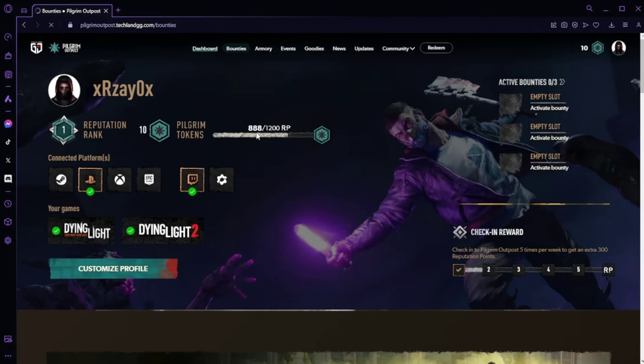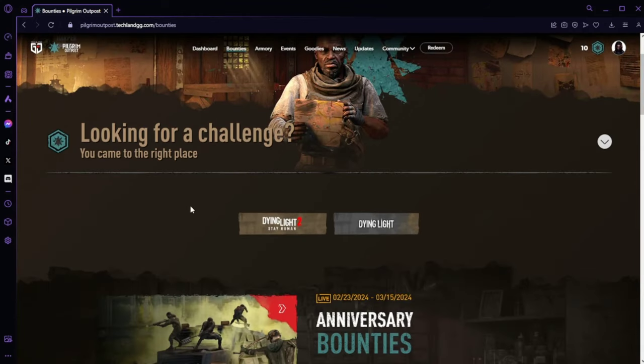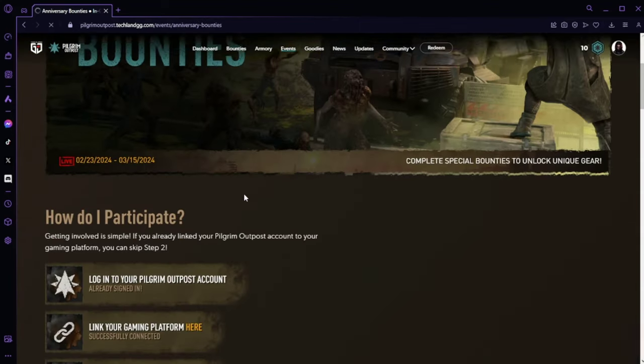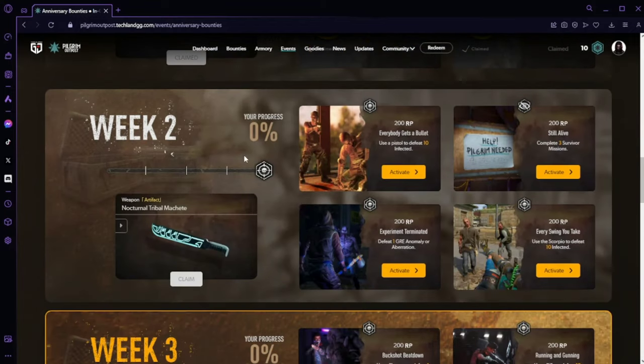To Bounties — click that. Looking for a challenge? Yes I am. Scroll down, Anniversary Bounties, learn more. It's the same way we got the Scorpio. Come down here — did the Scorpio, completed, and now we're on to week two.